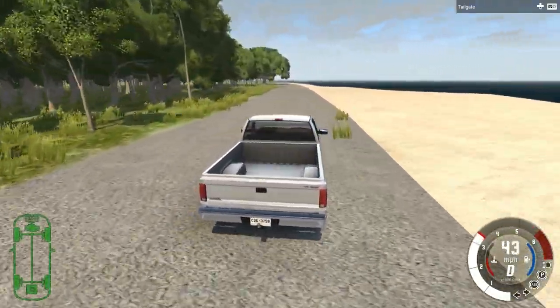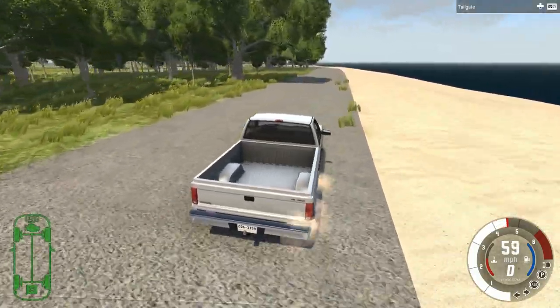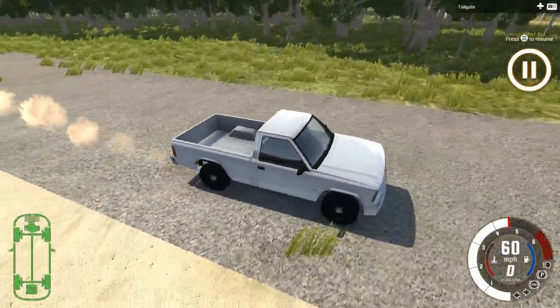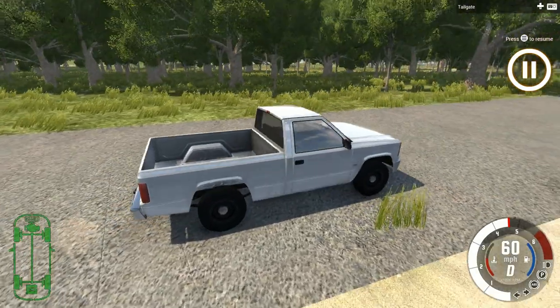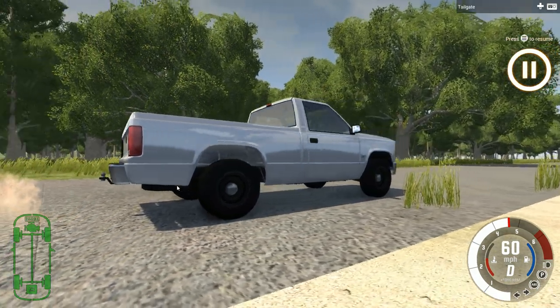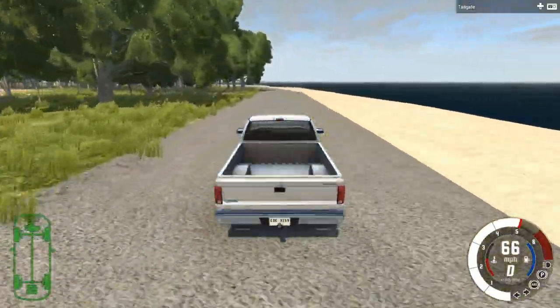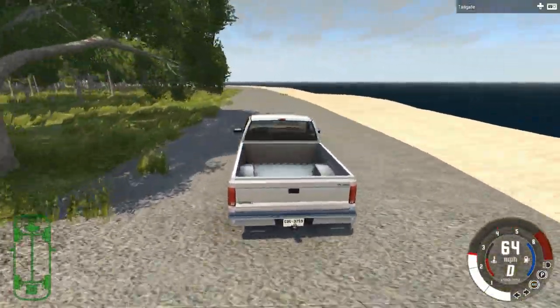It stopped doing that interesting effect. Now we're kicking up sand even though we're not actually in sand — you can see that right there. And if you look closely you can just barely make out a little bit of the grid. I don't know if that's part of the texture or what, but there's just a little bit of a line right there.